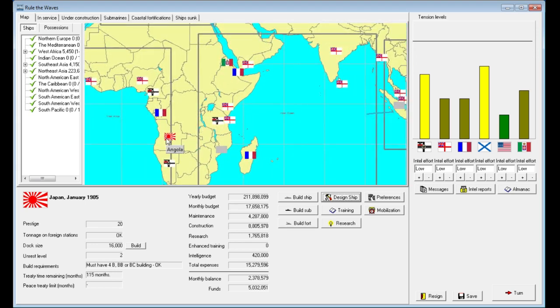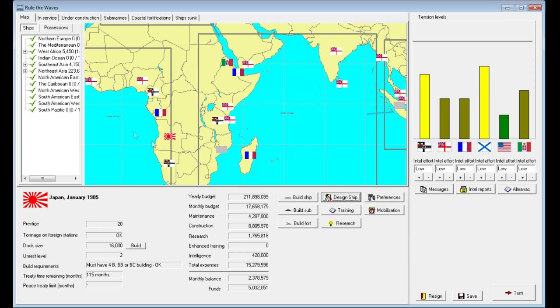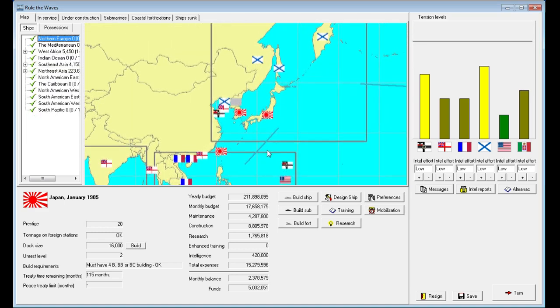We've stationed a handful of cruisers out there — it's a small base and doesn't have much in the way of resources. If we take a look at the western African area, we have two light cruisers and three destroyers based out of there; that's about the most we can base there. Meanwhile, back home we still have Formosa, which we took from the Chinese in the 1895 war — not that we played that in this game, but that's how we got it.